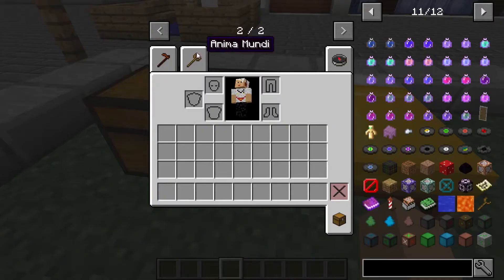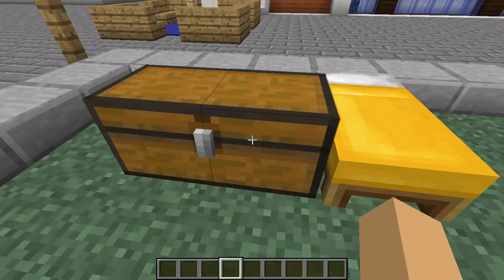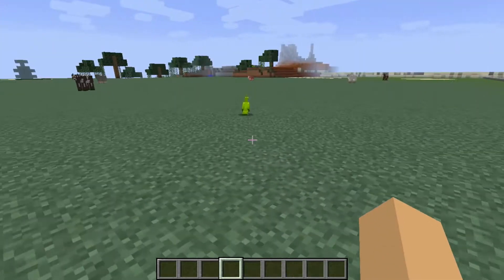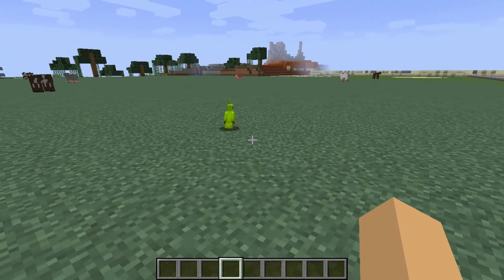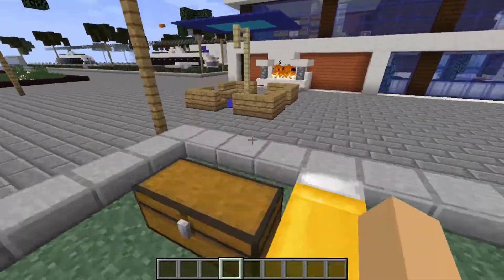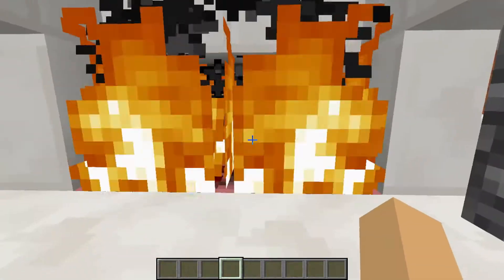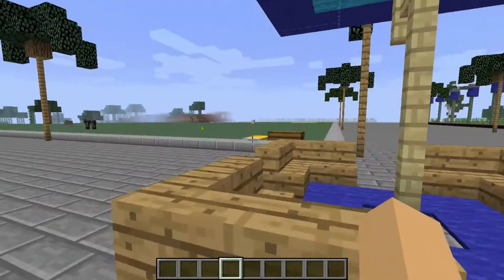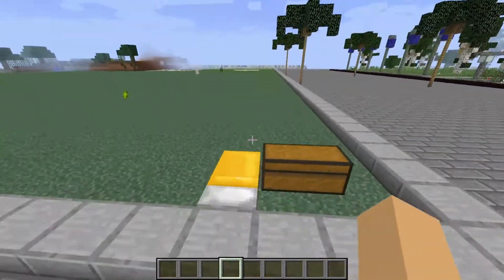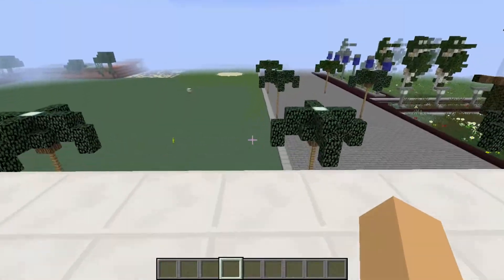There are quite a lot of things in this mod and they're pretty complex, so I'm not going to show you all of them. But I will show you how you can make a fully automatic mine which will automatically mine everything for you. You don't have to do anything — just sit by a fireplace and relax, and then the machine will do all the stuff for you.